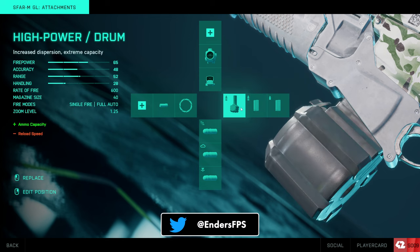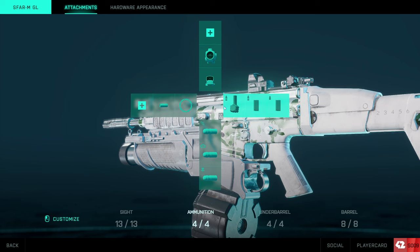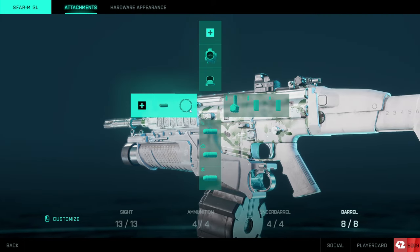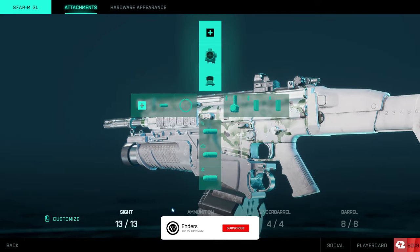The high power and standard issue mags are what you want to run before you get the drum mag. I'd run high power over standard issue, just switch to standard issue if you run out. High power drum mags let you carry 41 .308 rounds. Keep this weapon at medium range for best results, and go for headshots — it's incredibly deadly with a headshot, almost an instant kill. I'm not sure what the headshot multiplier is, maybe 1.8 or 2, but however much damage it does, you definitely notice how fast enemies die.